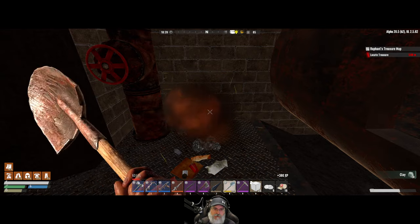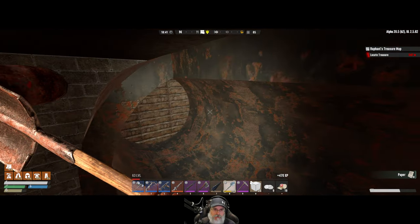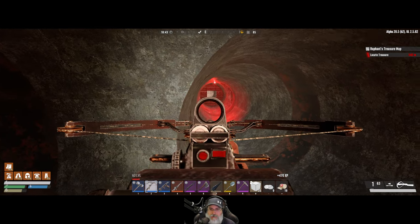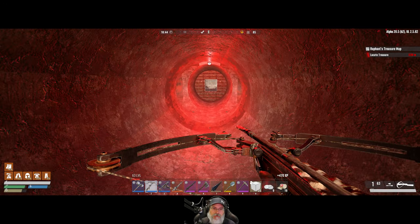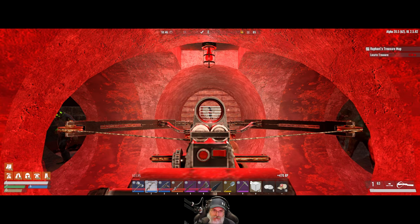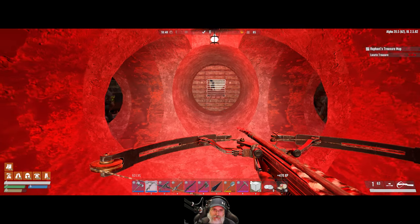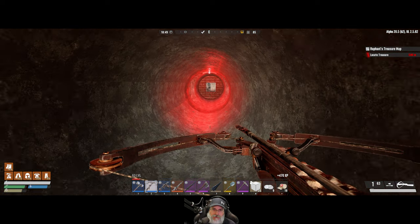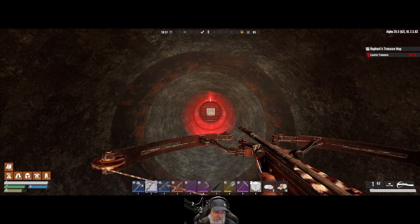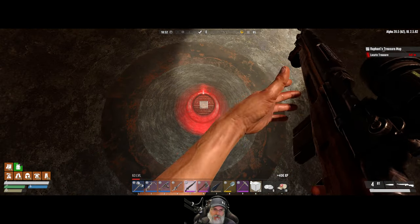Let's get the crossbow ready for super silent kills. Oh crap, there she is right there — can I shoot through that grate? I might alert these guys though. All right, I think we can shoot through those grates. Got her! Okay, let's get the heck out of here.